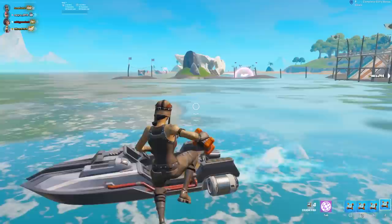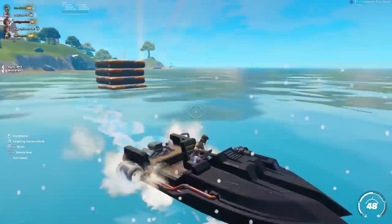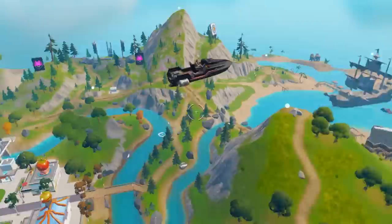We grab a boat and drive it out in the water, hop out and take one of these crash pads and just spam them, then hop back in the boat, turn it around, and just drive into them and boost. Holy crap, oh my gosh! And one person that subscribes right now will win the Shadow Midas skin — that is unreleased. So make sure to subscribe.